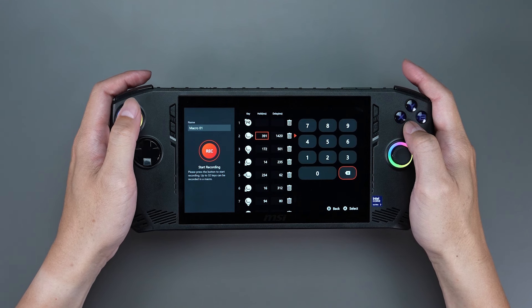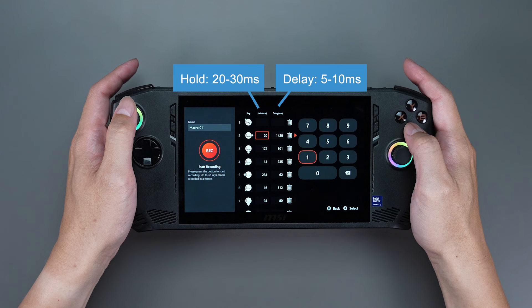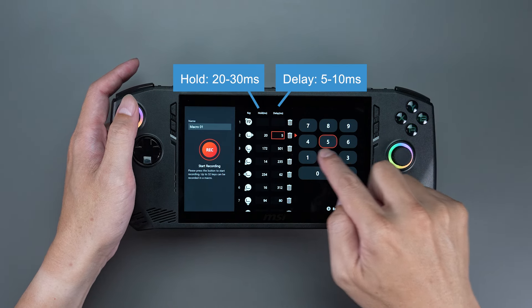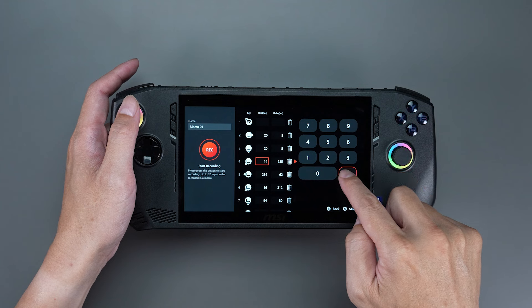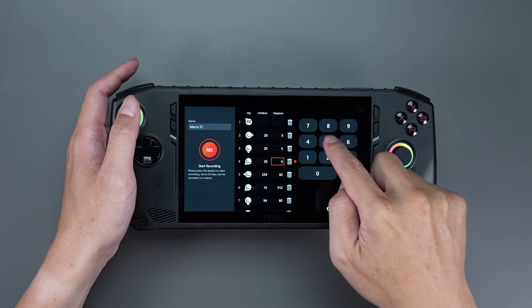You could manually adjust the parameters to see what works best for different games. For Hold, we suggest starting with 20 to 30 milliseconds, and for Delay, we suggest starting with 5 to 10 milliseconds. Too short, it may not register. Too long, it may affect the next action. Do know that optimal settings also vary by game and require some trial and error.